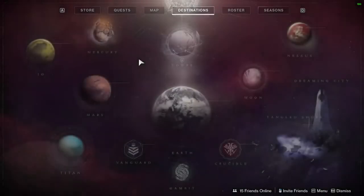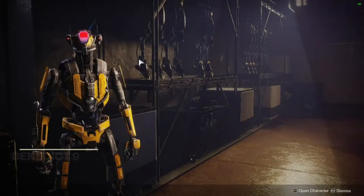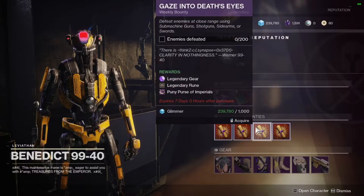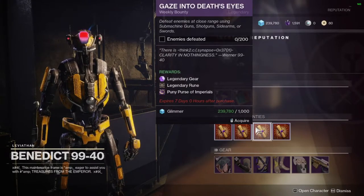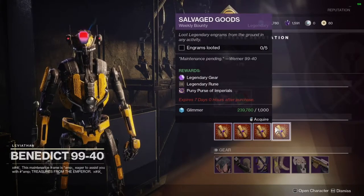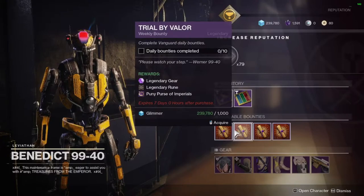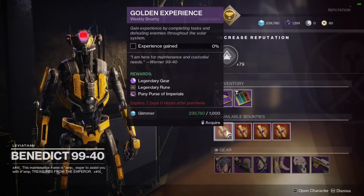You just have to go there and find the chest — it's really easy to do. The four bounties don't take long: defeat enemies at close range using sidearms or shotguns (200 enemies, easy if you're doing quick play or strikes), loot legendary engrams which come with time, complete vanguard bounties (no problem if you're running strikes on all three characters), and gain experience by completing tasks throughout the solar system. You can get runes and imperials from all of these.